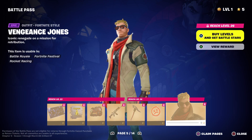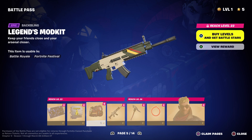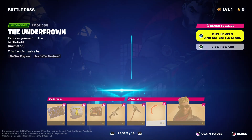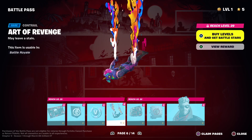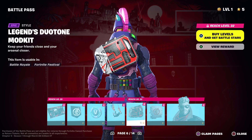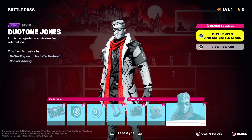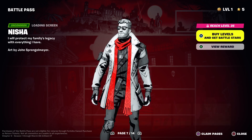Next we have Vengeance Jonesy, which comes with the Takedown Pickaxe, Legends Retribution, and the Legends Mod Kit Back Bling — which looks very nice. We have the Art of Revenge Contrail, the Legends Duo Tone Mod Kit Back Bling style, and Duo Tone Jonesy, which again looks very nice. Kind of got that Borderlands feel to him, or comic book style, nearly.